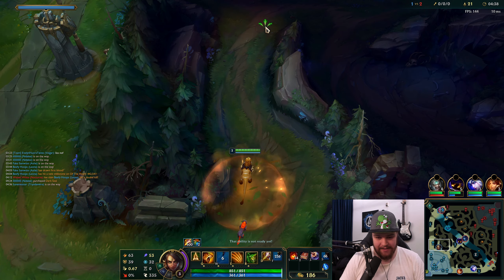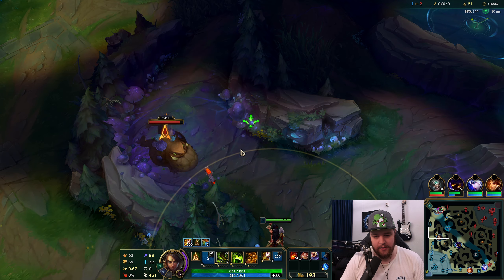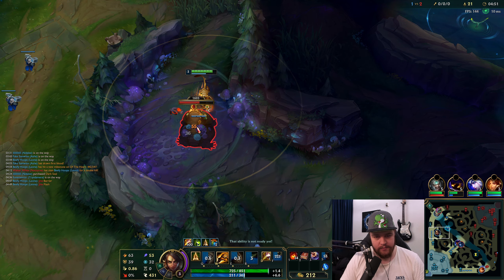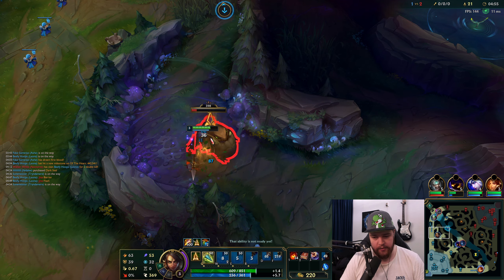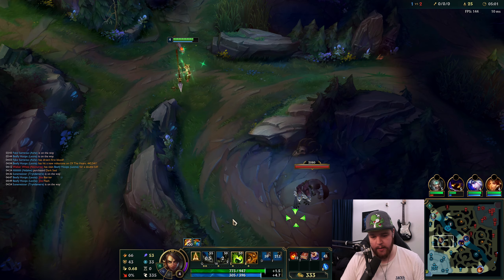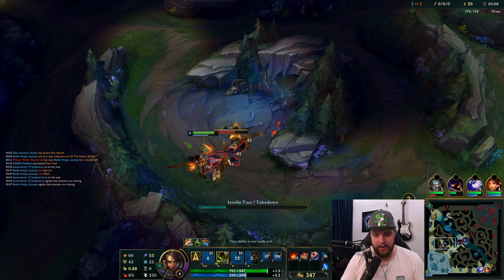If I'd had red buff there, Jinx probably would have died regardless — flash and barrier were instantly used. That's definitely not good. I'll be feeling that this game since Nocturne got a double kill. I'm going to hope I can return enough ganks on bot lane with both summoners down. Not going top — I need to clear my camps now and not lose too much jungle tempo.